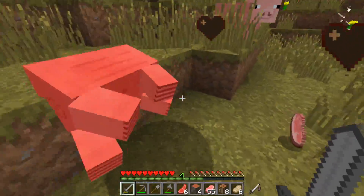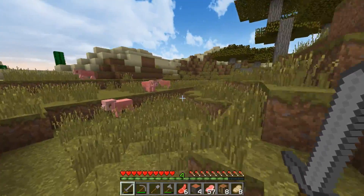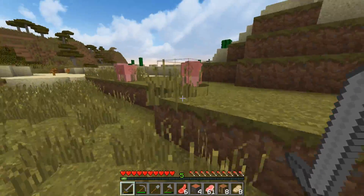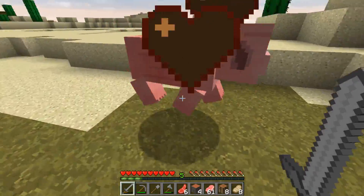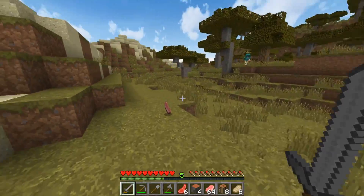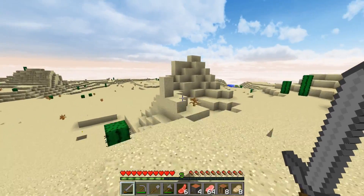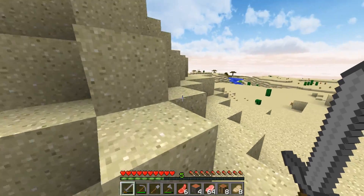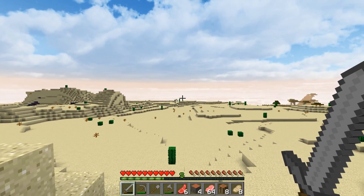We were debating a lot of different things for this UHC and were thinking about eternal day at one point. But then we decided to do it in 1.9, and having caves extra hard on 1.9 isn't going to be fun — so we scrapped eternal day. We thought, well, how can we make this more interesting? We'll just have really difficult terrain so people have to plan ahead a bit more. This reminds me of Australia.